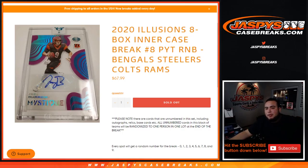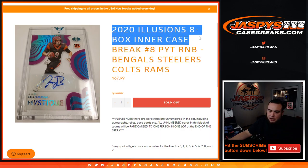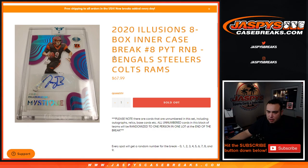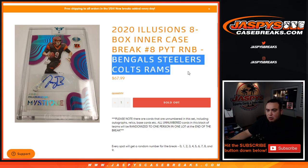What's up everybody, Jason for jazbeescasebreaks.com doing a quick little random number block randomizer for Illusions — 8-box intercase break. Pick your teams: number 8. This is strictly for the Colts, Bengals, Steelers, and Rams.